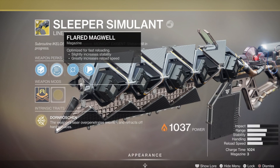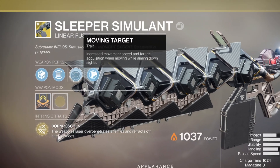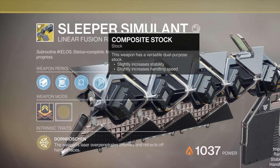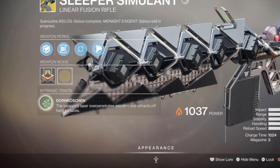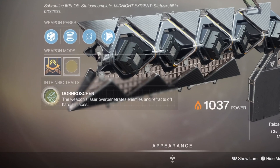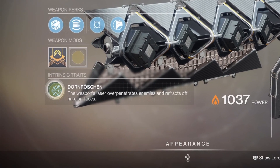Sleeper has been out for a long ass time, but it's buzzing again because of how much damage it does. Its unique trait is Dawn Chorus — I have no damn idea how to say that — but that means its lasers over-penetrate enemies and bounce off surfaces. Definitely worth the grind in my opinion.